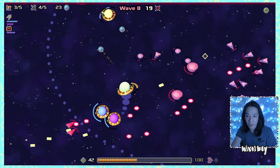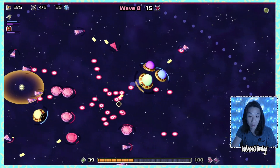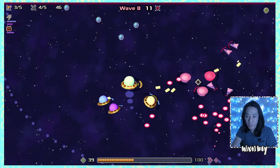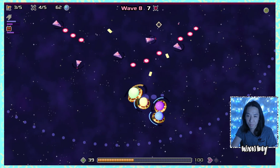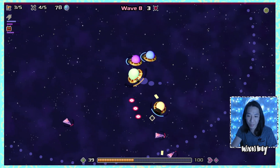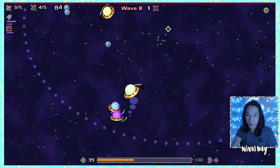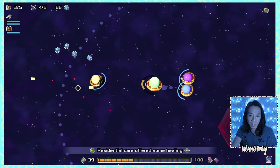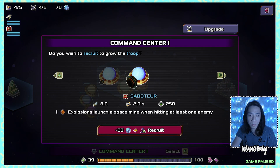I keep one laser troop since I've already upgraded them, but I like the saboteur staying alive more. I'm still unsure about the last building — I don't know if we can heal any other way except the healing center. I want to get as powerful as possible, so the training center sounds really fun. After the wave, our crew is fully healed and I buy another saboteur.